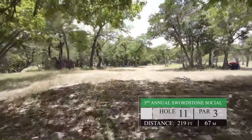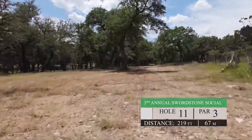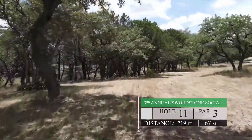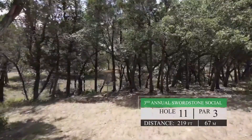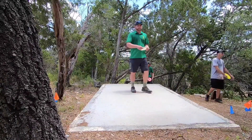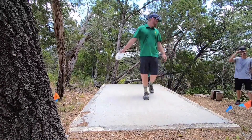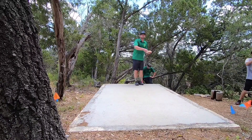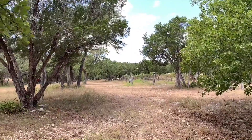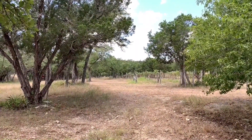Hole 11 — short par three. One of the more technical holes on the course. There's a triple mando right on the front of the box that forces you to play right down this little tunnel, left side or right side. I like to take a mid-disc bobcat and throw a left-handed flick and just mash it as hard as I can, looking for that fade back into the basket on the left. I think Ryan's throwing a truth here and just gets it right where he wants it — looking really good.